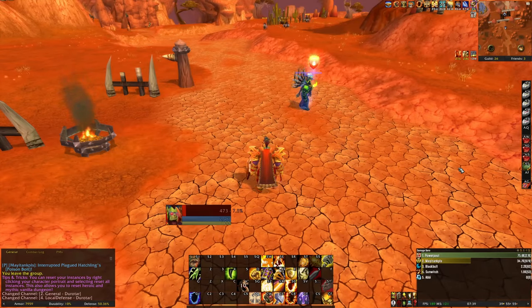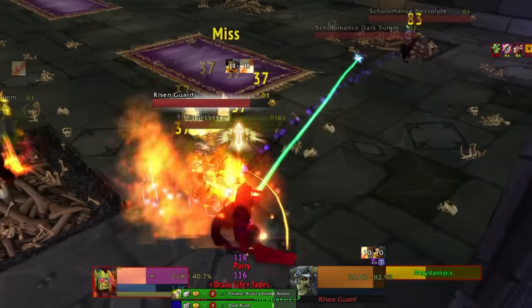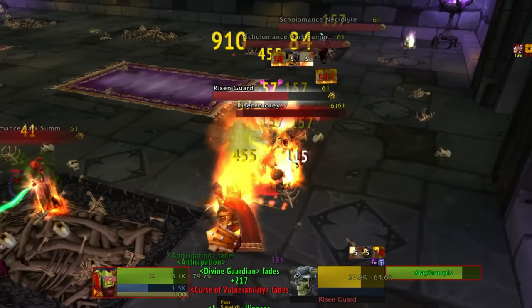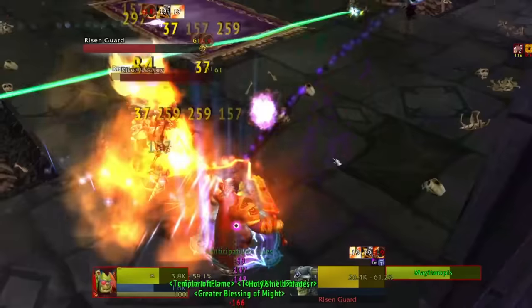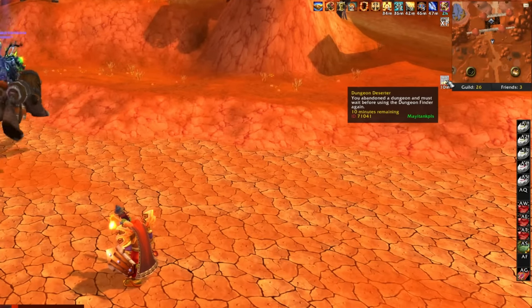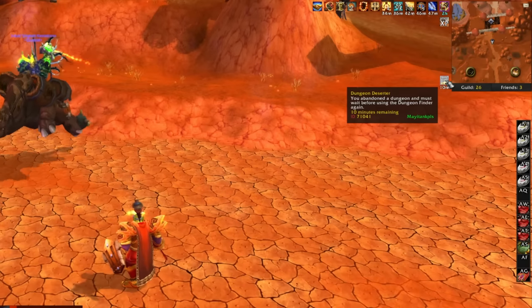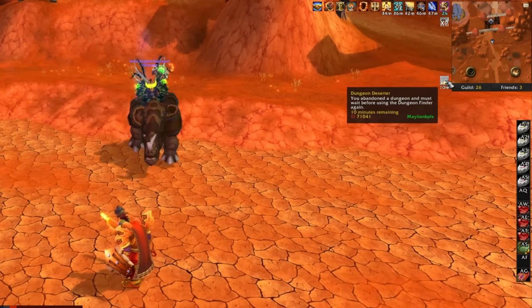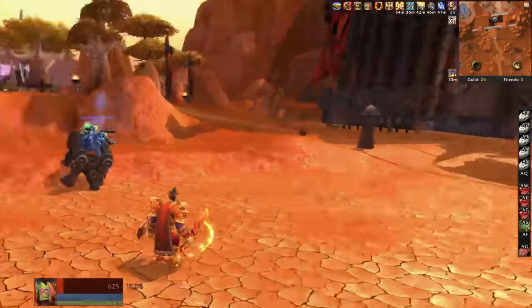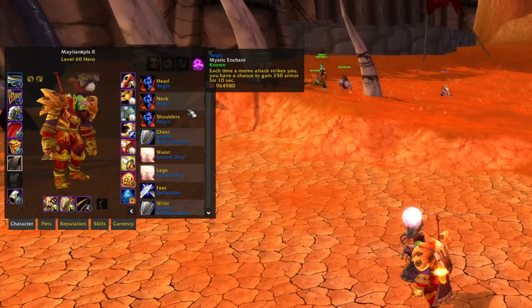Guys, I queued for something and was in second place DPS the entire time, so it was going really slowly. Sometimes it's just better to say, you know what, hopefully somebody queues in that's more apt to take on this dungeon. I just don't want to be the guy doing all the DPS when I'm the tank. What I can do for you guys right now is show you the random enchants I'm using.